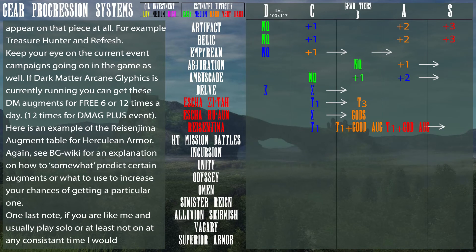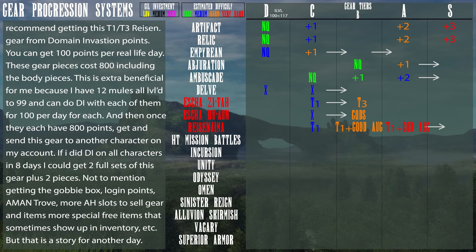One last note: if you usually play solo or aren't on at consistent times every day, I would recommend getting the Tier 1 and Tier 3 Reisenjima gear from Domain Invasion points. You can get 100 points per real-life day, and these gear pieces cost 800 points including the body pieces. This is especially beneficial for me because I have 12 mules all leveled to 99 and can do Domain Invasion with each of them for 100 points per day. Once they reach 800 points, I get the gear and send it to another character on my account. If I did Domain Invasion on all characters, in eight days I could have two full sets of this gear plus two pieces.